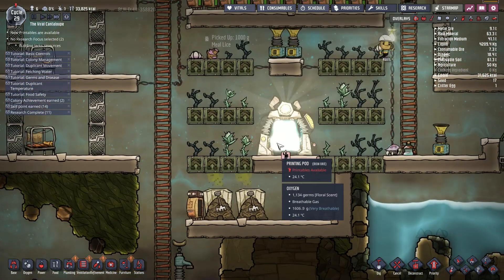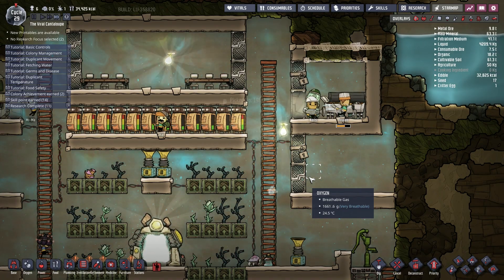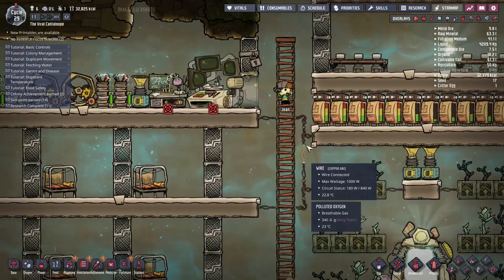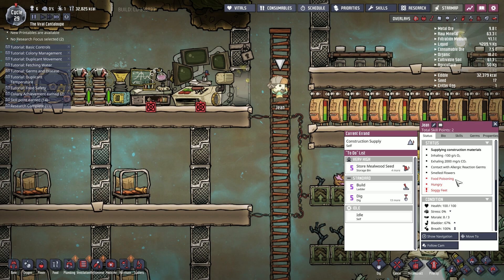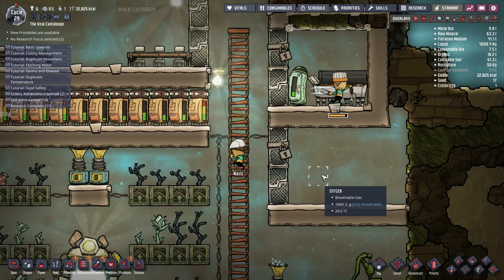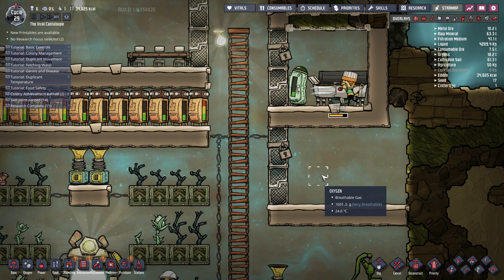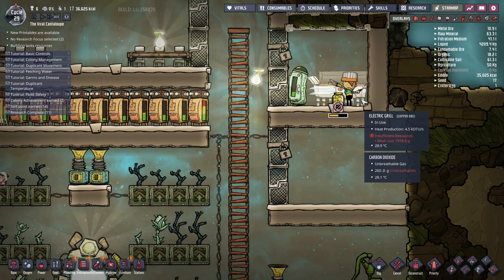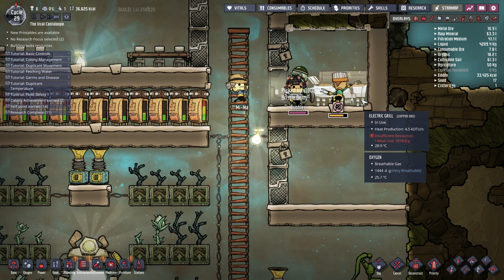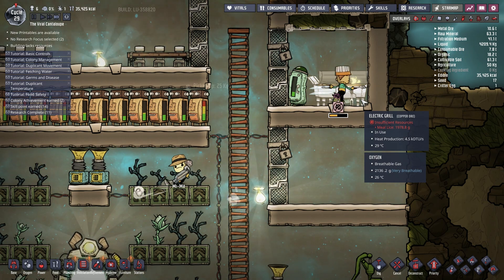A new principle is available - I'm not interested in bringing another person in yet, I don't think we're anywhere near ready. Gene, you don't look great - what's up with you? Contact with allergic reaction germs, smell the flowers, food poisoning, eating a germ covered lice loaf - it's not great Gene. But at least Rowan is now going to cook away and they'll eat the good food I guess. They don't have enough meal lice to make any more cooked food. Bristleberry they're working on at the moment.